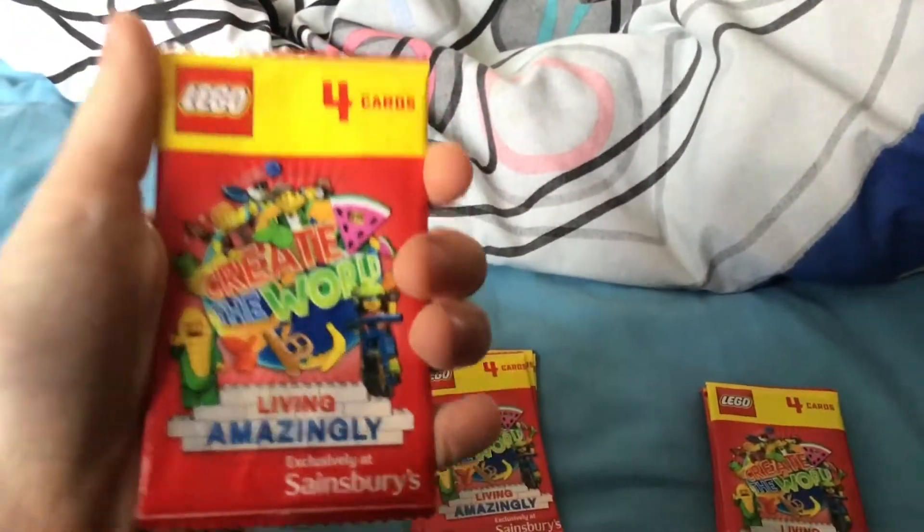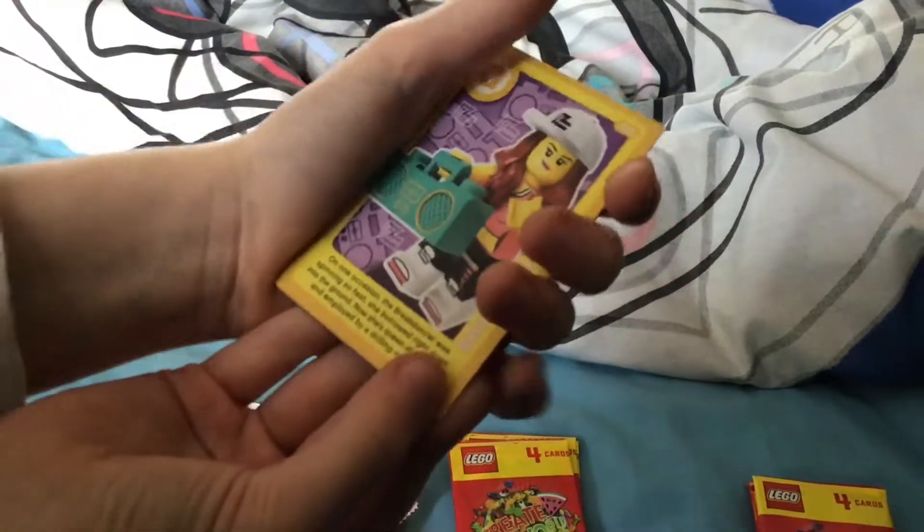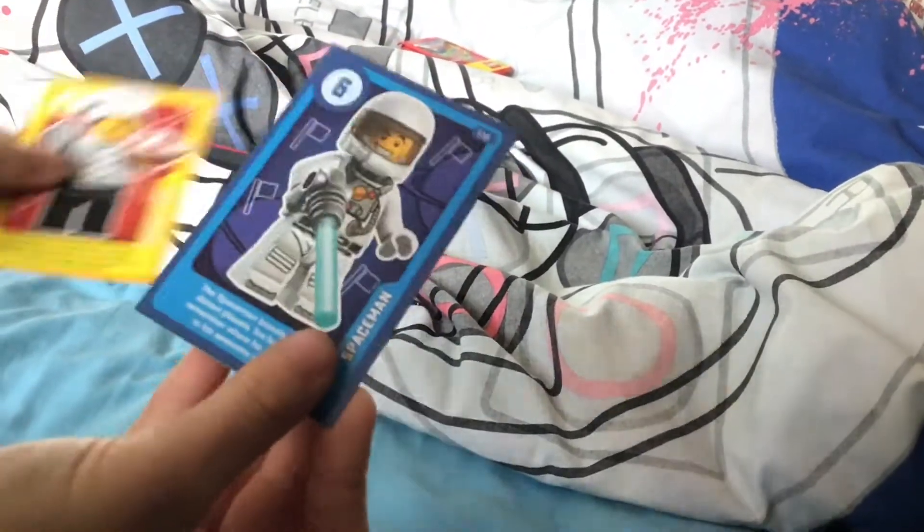It's a random LEGO card opening today — we're gonna open 10 of these packs. Let's start it off strong. First of all, we got a sea rescuer, a break dancer, a tournament chef, and a spaceman. Okay, you need to open the pack on camera.